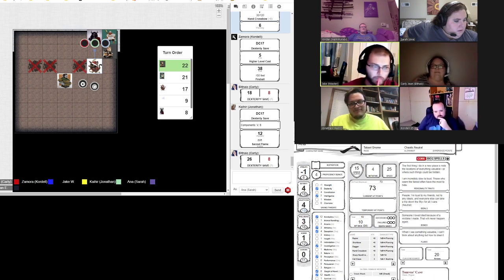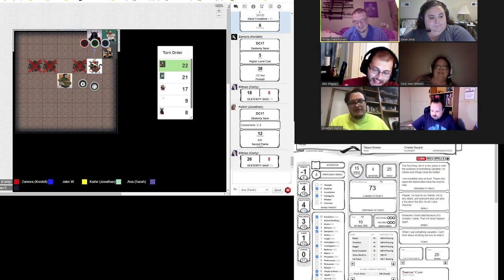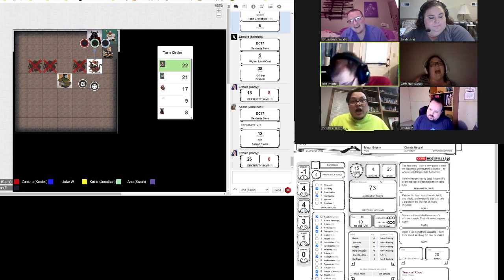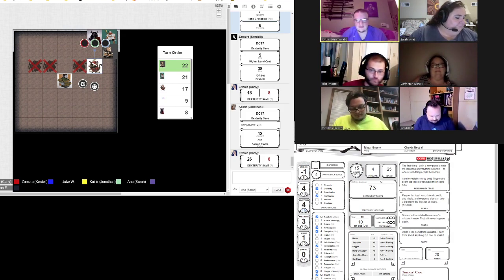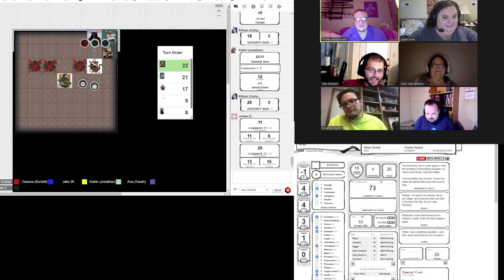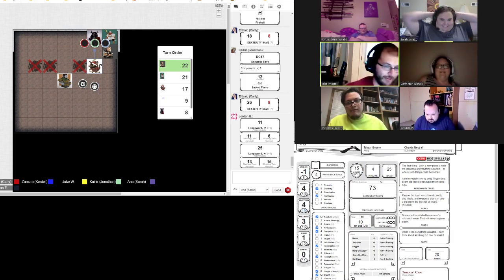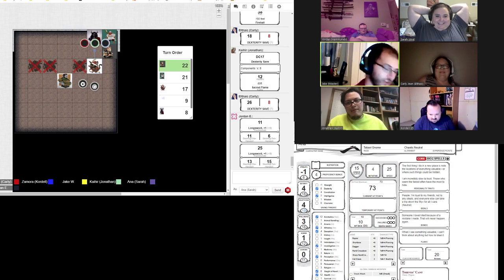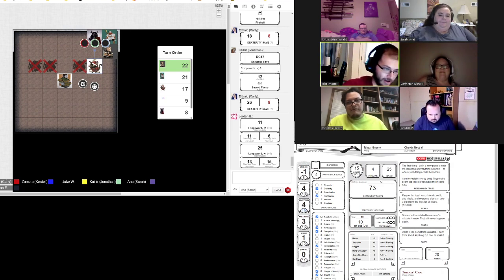Jordan's turn. I went this whole time without raging, and I'm trying to decide if I need to rage just to kill Carly. I only have nine points left. There's also the ghost. I'm just going to regular — second one. Yes. And as you see L's body collapse to the ground from that longsword hit, you just see a ghost shoot up to the top of the ceiling, about 15 feet in the air.